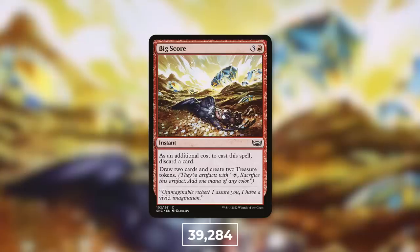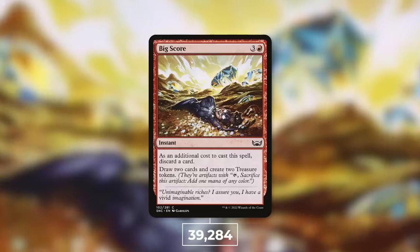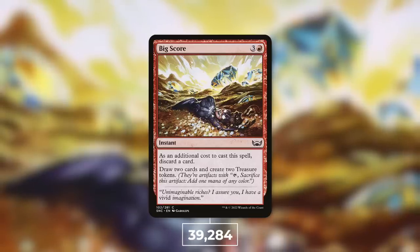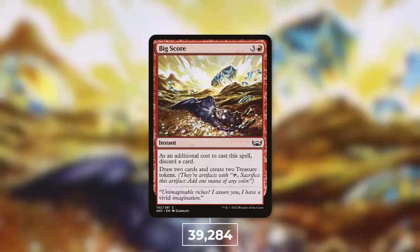Easy to cast and easy to place in a lot of decks out there, clearly. Having to discard one card is not that big of a deal — two cards are coming back and you get two treasure tokens, some great temporary ramp, a burst of mana when you need it. And some ways to essentially loot and draw. What's not to love about Big Score? A lot of players really like this card, and it definitely shows, seeing play in nearly 40,000 decks.